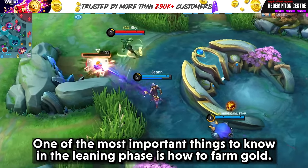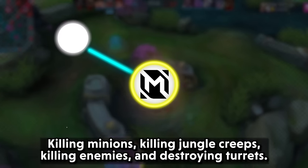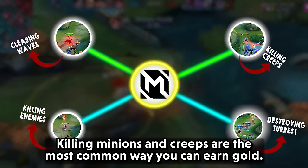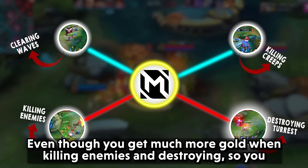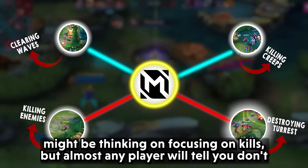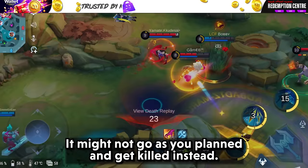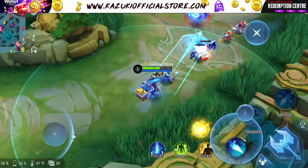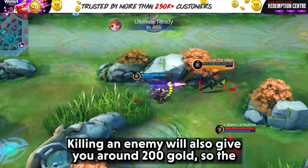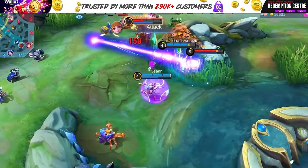One of the most important things to know in the laning phase is how to farm gold. You can earn gold by killing minions, killing jungle creeps, killing enemies, and destroying turrets. Killing minions and creeps is the most common way. Even though you get much more gold from killing enemies and destroying turrets, almost any experienced player will tell you not to chase kills over farming minions. Killing an enemy is a risky and uncertain task. For the first five minutes, waves give you around 200 gold depending on the lane — Gold lane gives 45% more gold than other lanes — and killing an enemy also gives around 200 gold, so the risk usually isn't worth it.